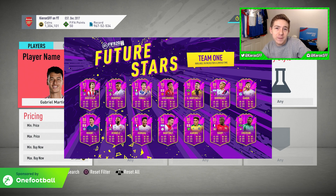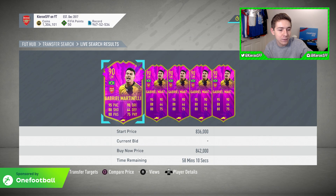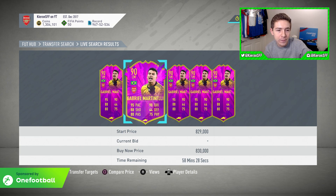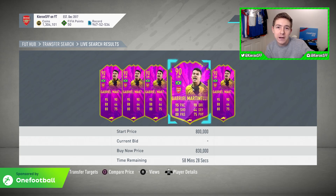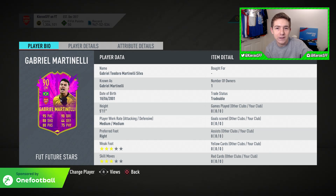If you follow me on Twitter, you'll know that all week I've been looking forward to the Future Stars promo, and I've been looking forward to one player in particular - I've been wanting to see a Future Stars Gabrielle Martinelli. Fortunately EA have included him in this promo and he's been given a pretty good card as well. I want to talk about this card because I have been super excited for this item all week, and it's finally here, but there are some key cons which I have to discuss.